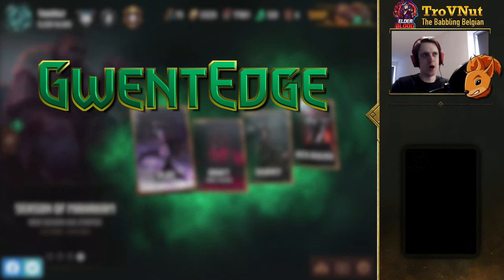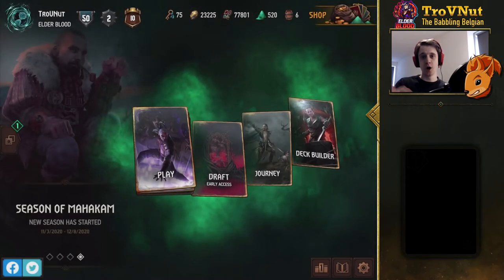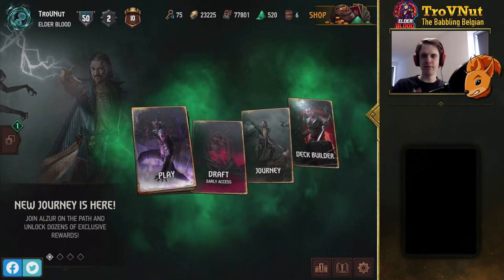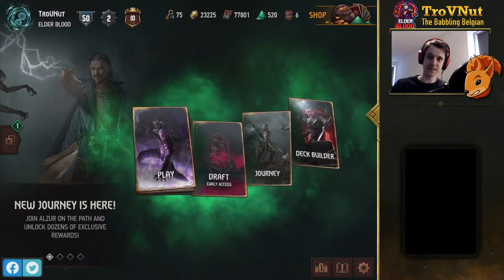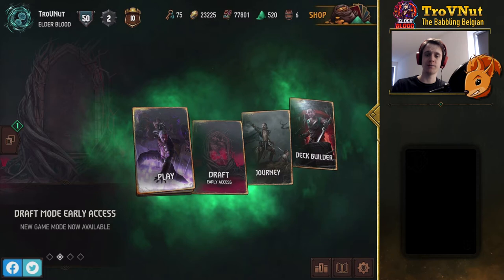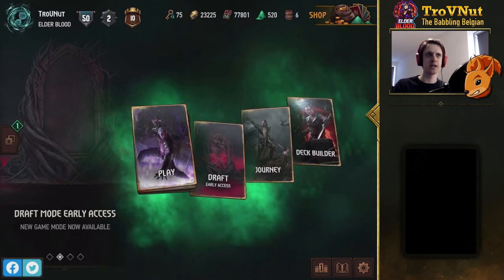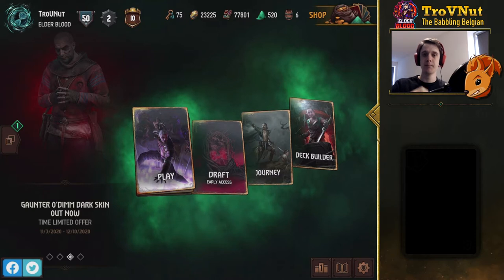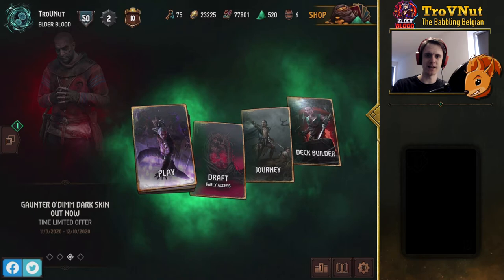Today we're going to do something new. Because usually, if you're familiar with this show, we look at interesting decks to play around with — homebrew decks that are not quite meta decks, but are useful and fun to play with. But today I'd like to actually look at one of our meta decks. If you haven't checked out Team Elderblood's Snapshot just yet, go do that right now. Today we're going to look at one of those specific decks from the Snapshot — not one that I made, but one that one of our team members actually created specifically for the meta Snapshot.